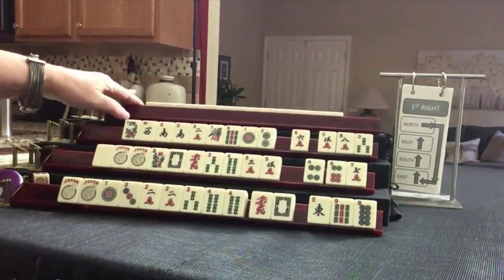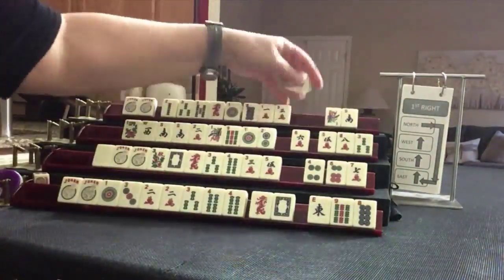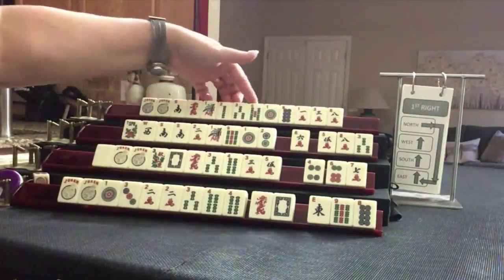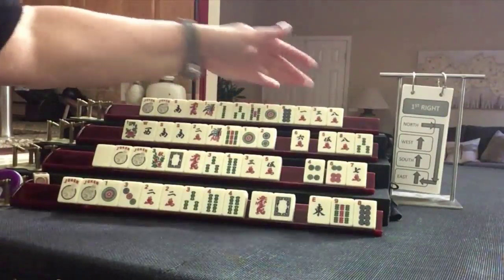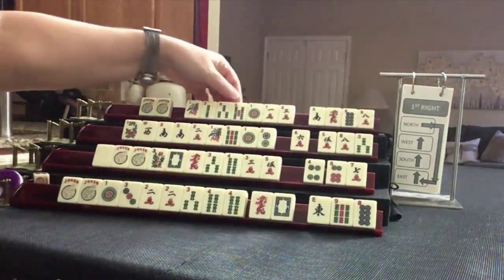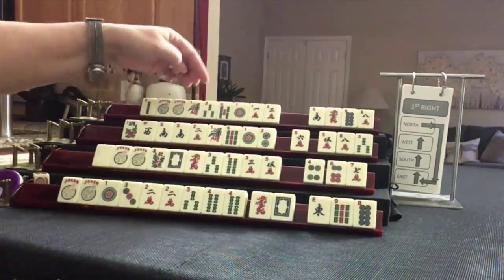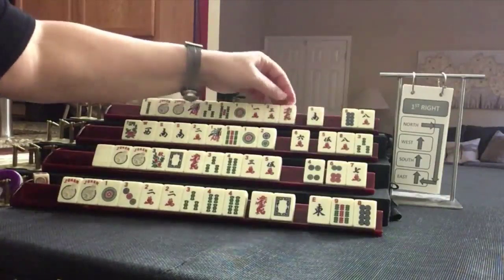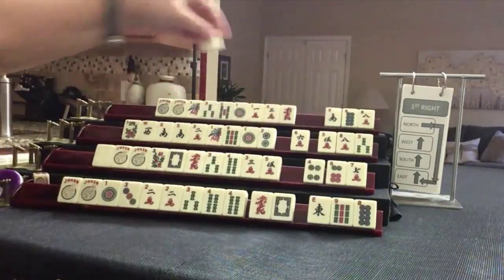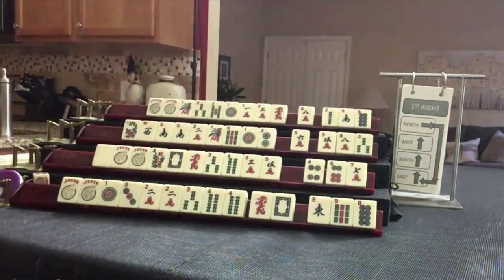Let's see what we can do for Player 4, also known as North. No multiples, but we do have a couple jokers. Here's a little bit of a run: one, two, three. One, three, five maybe. There is a one, three, five hand with the opposite dragon, fourth hand down. Let's give up the two and focus on little odds — one, three, five. So we're ready for the Charleston.